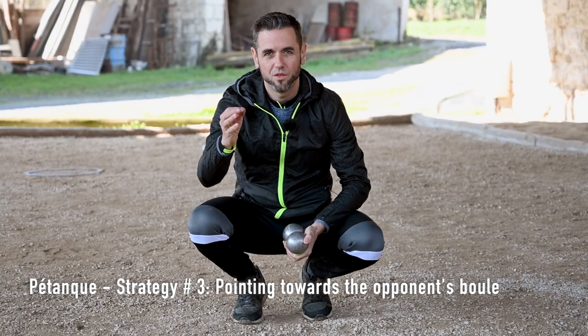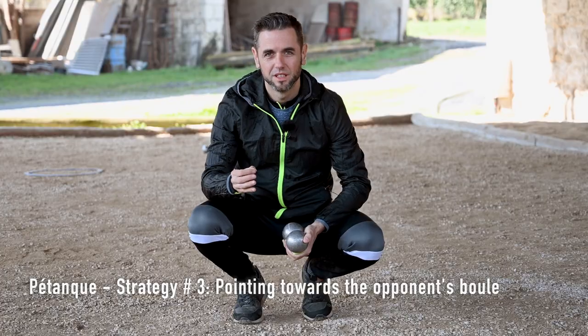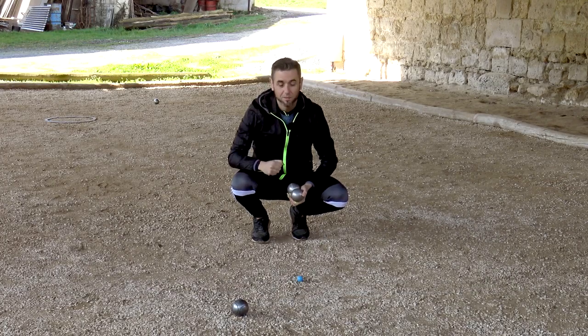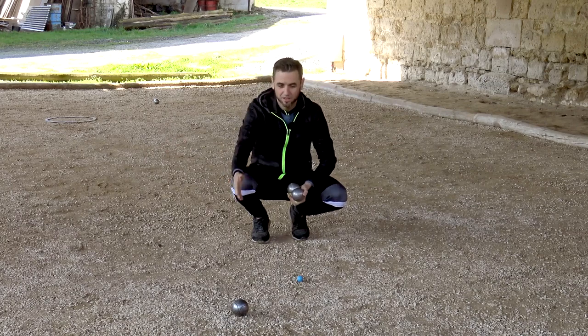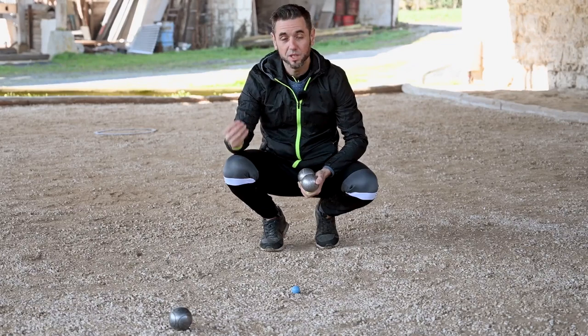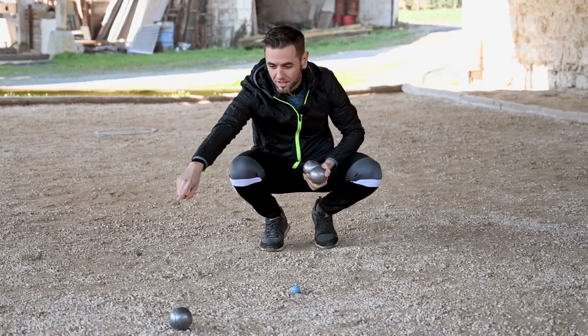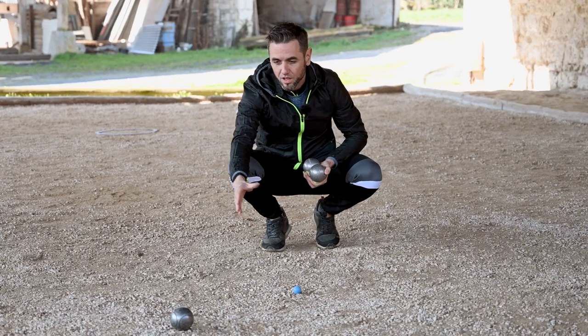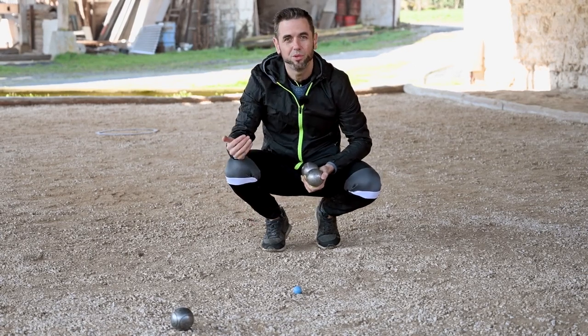Hi, pointers! Let's talk about a tactical choice when pointing: pointing towards the opponent's boule. Let's imagine the opponent pointer has pointed his first boule, overshooting the jack. Our objective is going to be to point towards his boule, pretty close to the jack, to create an additional danger for the other team's shooter.